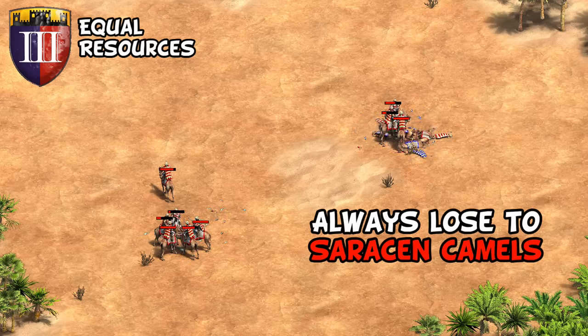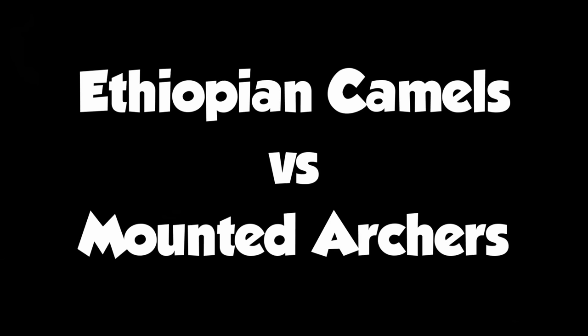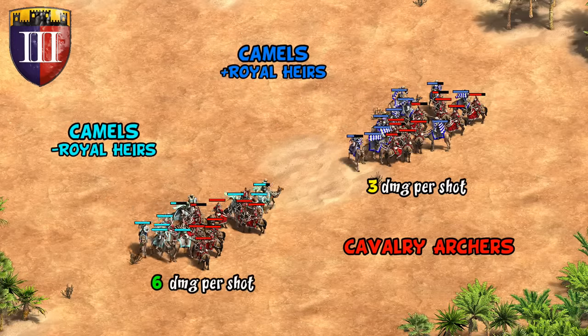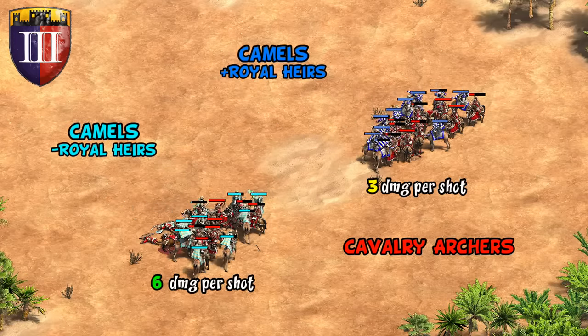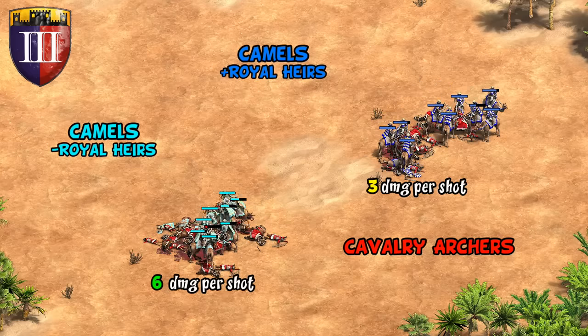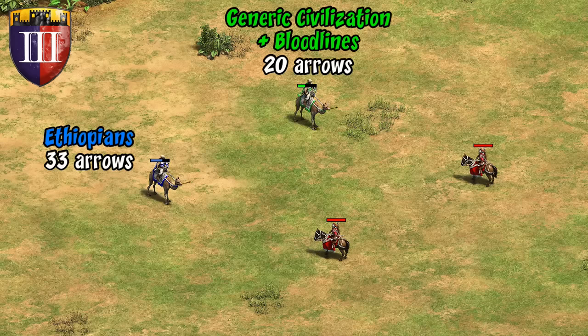Where Ethiopian camels shine, like the Shotel Warrior, is against mounted archers. The cavalry archer does again half the damage they usually do, and camels are so fast that hit and run is difficult to pull off. Cavalry archer civs may actually have a hard time against Ethiopian camels in castle age given they now take two-thirds more arrows than regular camels with Bloodlines.